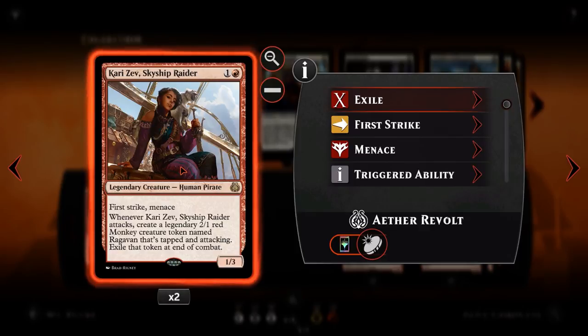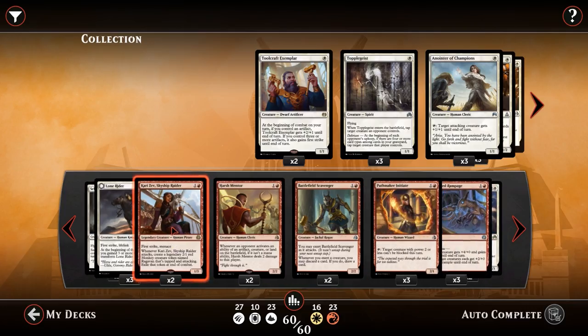Next we've got Kari Zev, Skyship Raider. For one and a red, we've got a 1-3 with first strike and menace. She's legendary, so we can only have one on the field at a time. However, when Kari Zev attacks, you get to create a 2-1 legendary monkey named Ragavan, tapped and attacking, which then gets exiled on your end step. So she actually attacks for 3 even though she is a 1-3. The first strike lets her take off little servos and thopters, and menace means she needs to be blocked by more than one creature — making really difficult blocks for your opponent. She's also really good as a defensive creature with that 3 toughness.